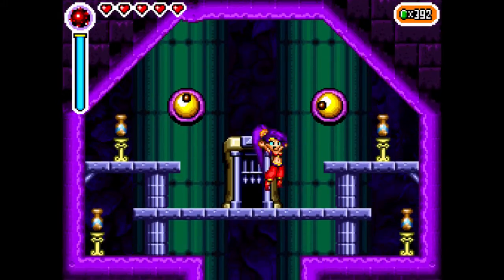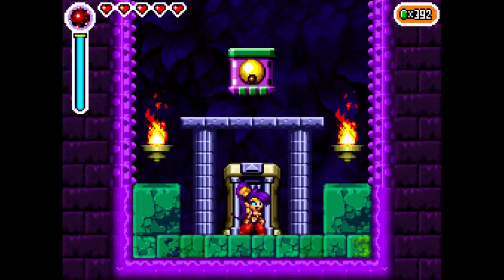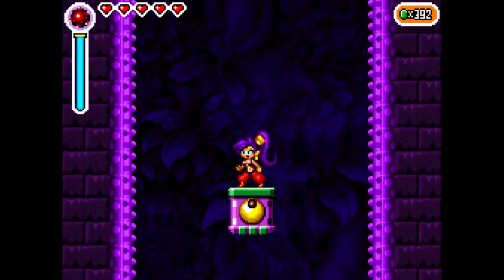Now that we got that magic gem out of the way, we want to have them both face up. This room is fairly simple — just go up.